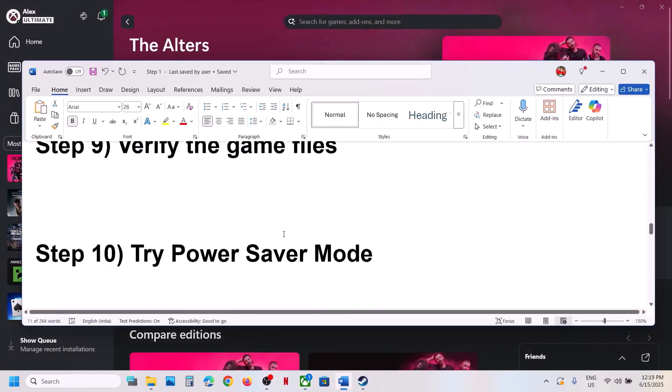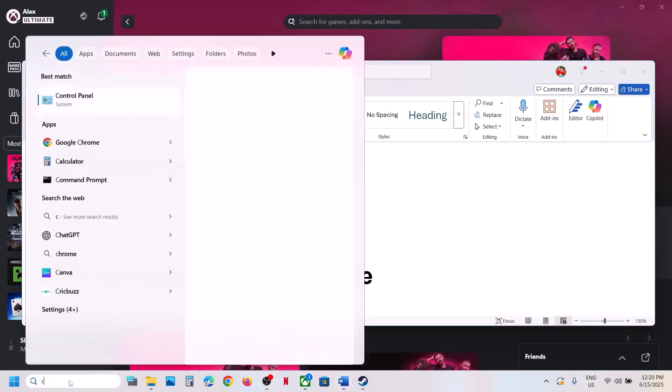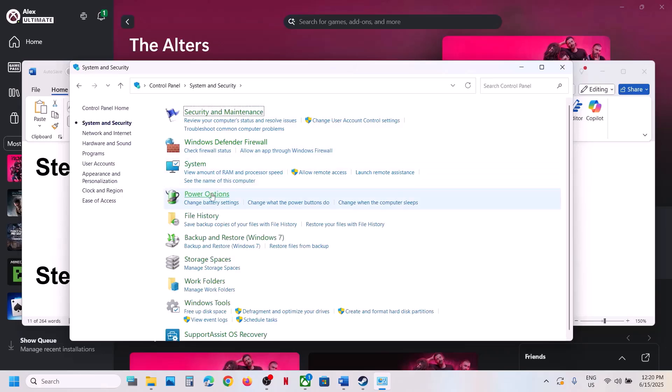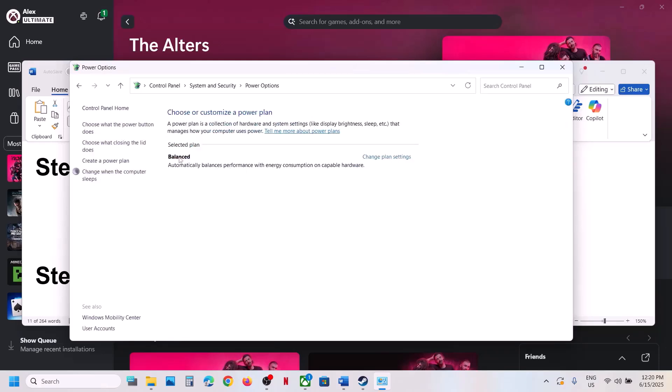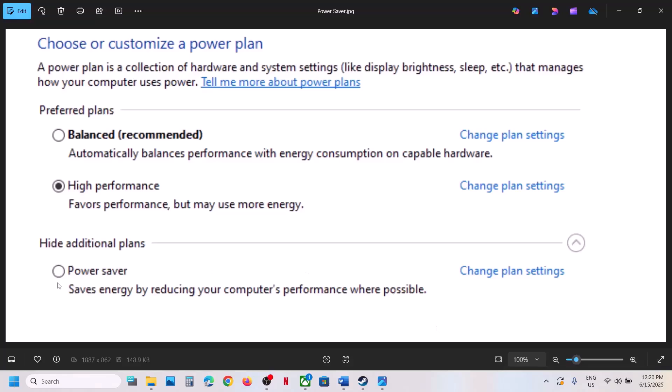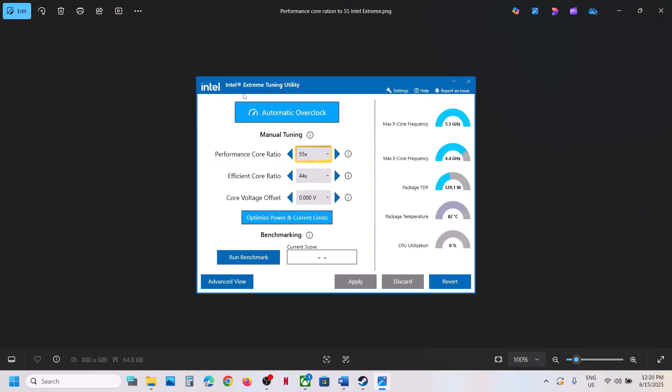The next step is to try Power Saver mode. Type 'control panel' and open Control Panel, go to System and Security, then click on Power Options. If you see Power Saver, select it and launch the game. You might see Balanced, Power Saver, or High Performance — try each one and check which works for you.